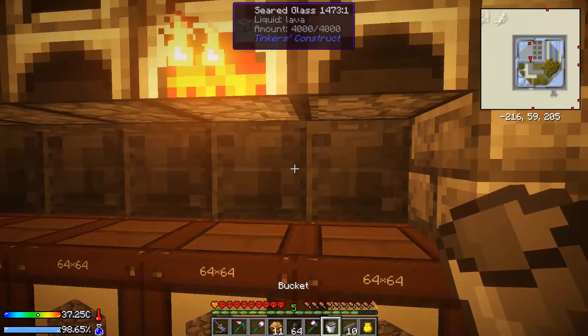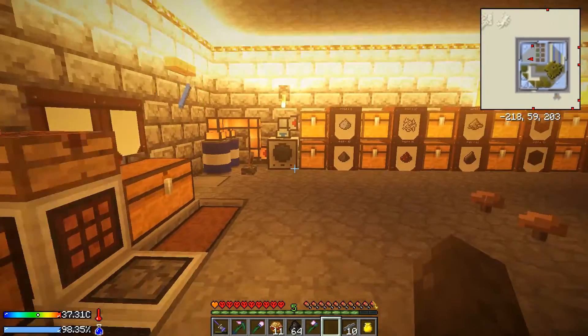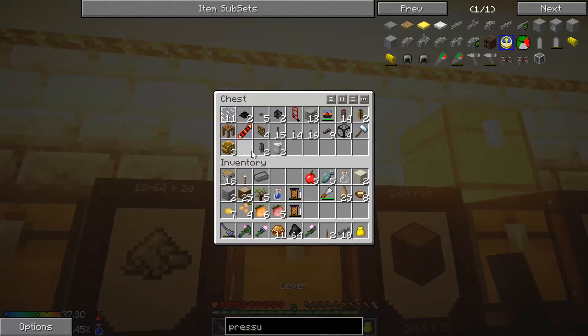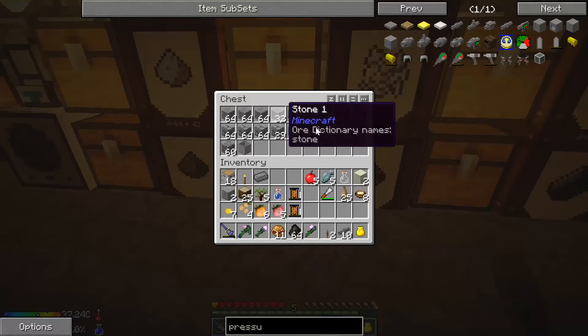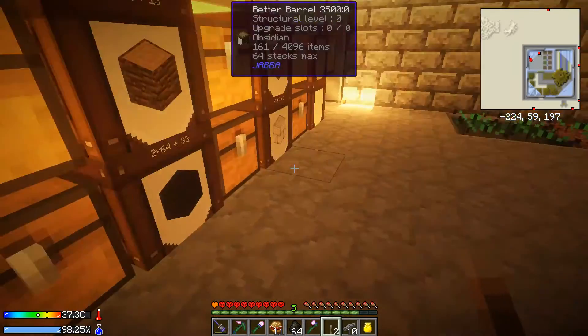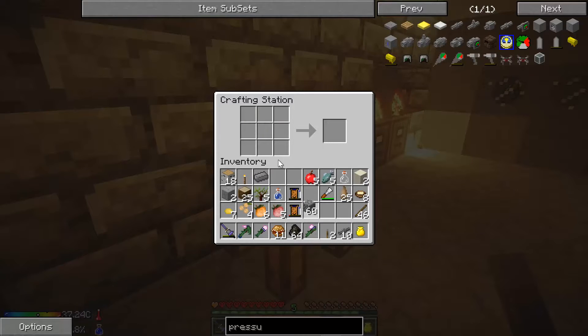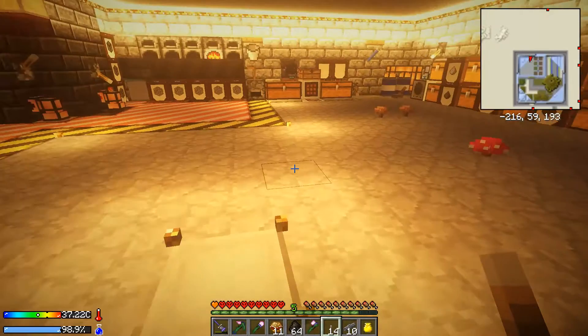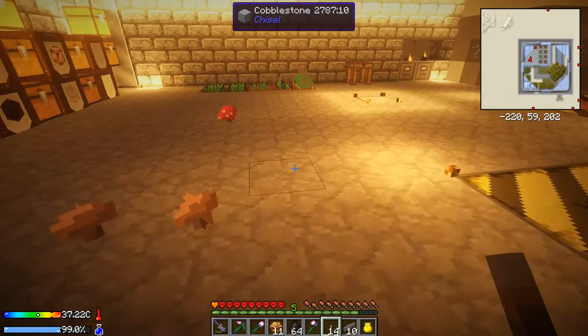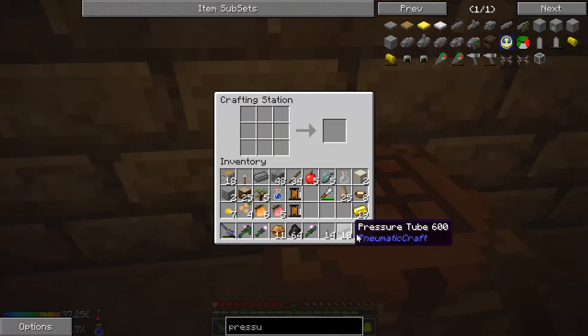I already have 64, so I always do the same thing — just need one of this and bang, I have it. Perfect, and that's it. Now I need some levers. I have levers here, just two, I need more. Probably gonna have cobblestone around here, yes. I have tons of sticks. Let's make some levers. That's good. Now I need some gold — there you go, that'll be enough, at least for two of them.